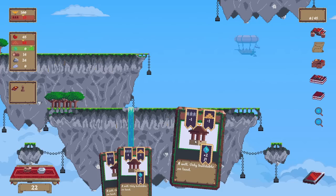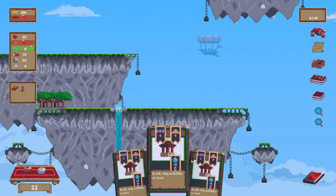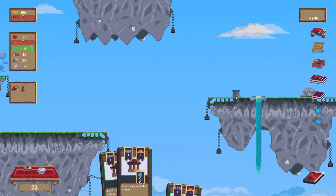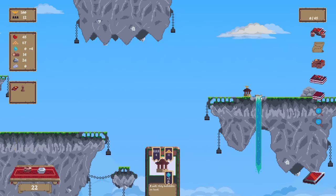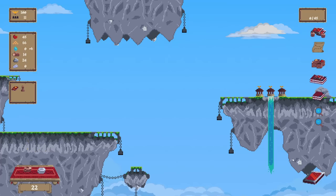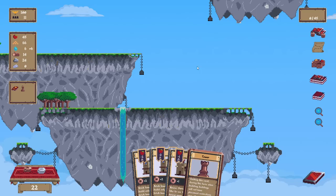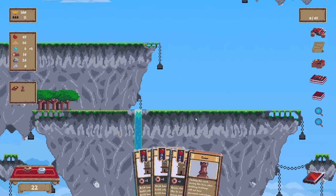A well — only buildable on land. Minus one person, minus one brick, plus two water. Needed for farming. We can build down there. We can build a little house down there. Oh, look at this place! Doesn't seem like there's any requirements. So we got the tower, but it doesn't really seem like it will matter for us.